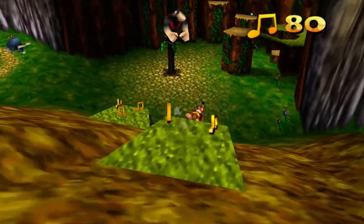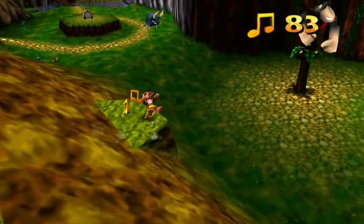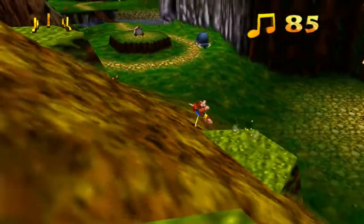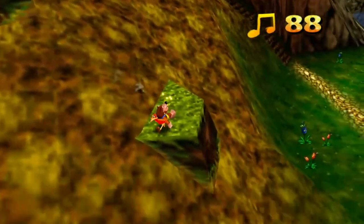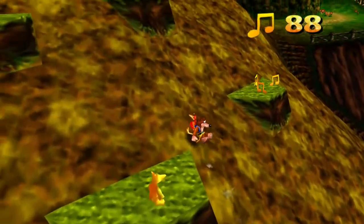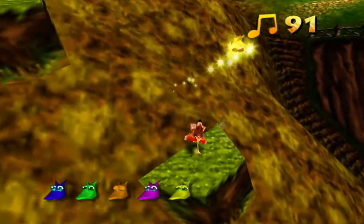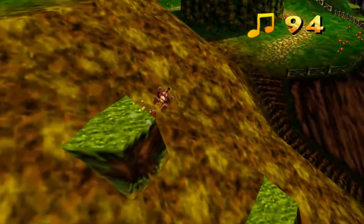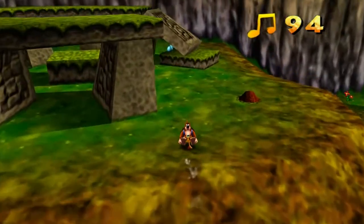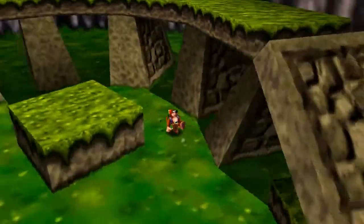We have 85 notes out of 100, so we're making serious progress right now. And here's another Jinjo — so we have four, one more to go. When we get all five, we'll have a Jiggy in our hands — that makes seven Jiggies. I didn't even bother to check in these indents. Maybe there's a Mumbo Token I missed. Yep, there is definitely a Mumbo Token — I need one more.